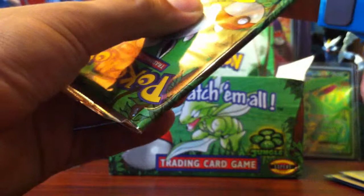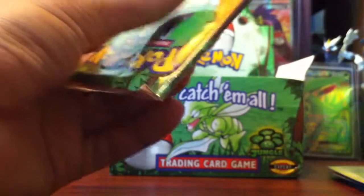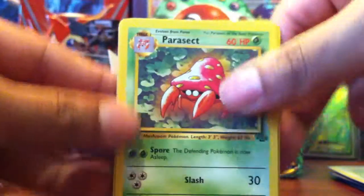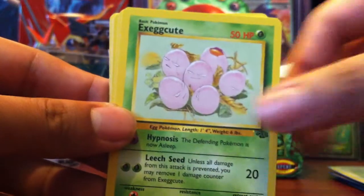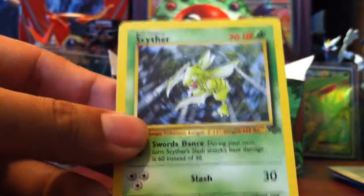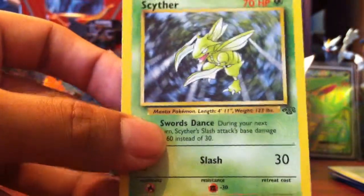And last pack with a Wigglytuff. One, two, three. So we have a Parasect, Lickitung, another Scyther — very nice. Nidoran, Mankey, Exeggutor, Jigglypuff, Cubone, Paras, Rhyhorn, and a Scyther regular rare. This is another card that I really want in holo, so I'm really looking forward to getting this in holo. But great card to end.